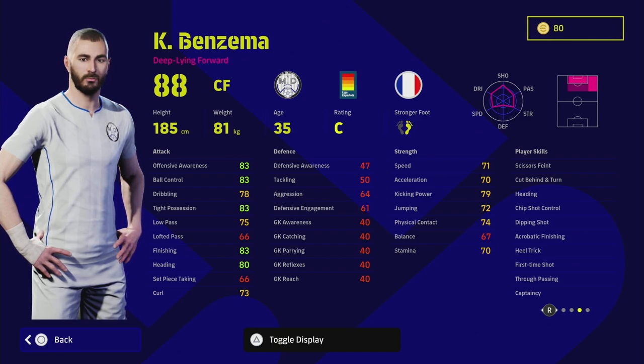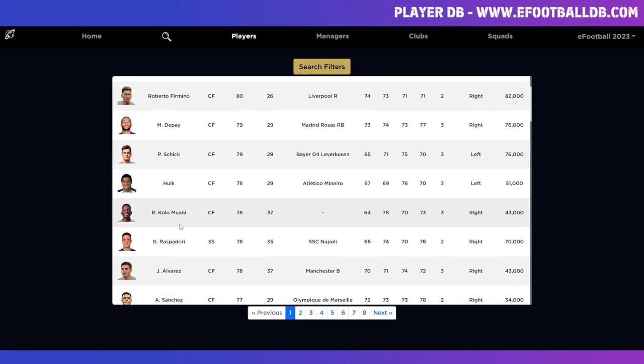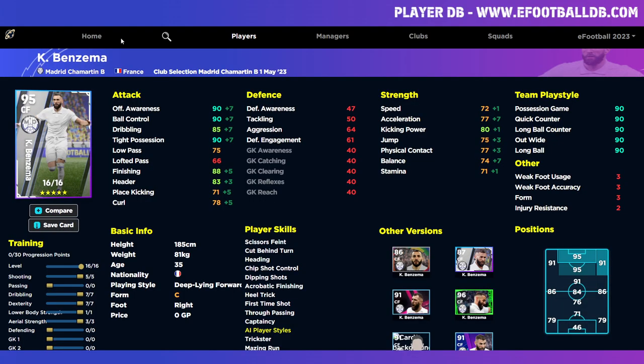We're going to look at a couple of other deep line forwards on eFootballDB to give you an example of how he plays. You've got Benzema, Harry Kane, Firmino, Depay, Hulk, and Kulamani — who is an absolute monster. All of these players have one thing in common: they come toward the attacking midfield area of the pitch to win the ball.